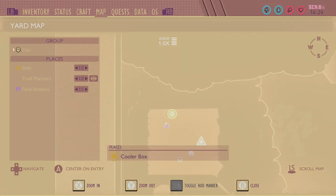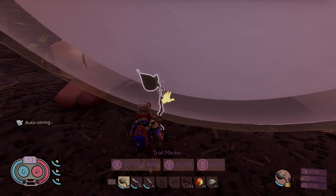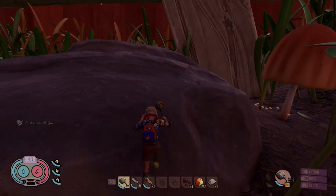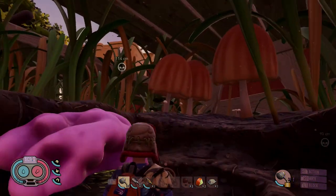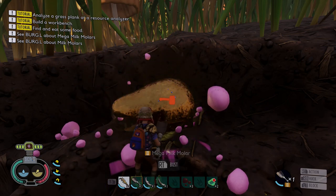This one is pretty easy — you shouldn't need too much help finding it on the map. Just head to the picnic table and underneath towards the beehive, but not past the big posts. You'll find some bubble gum, and you actually need to dig that bubble gum out — and there is the mega milk molar.